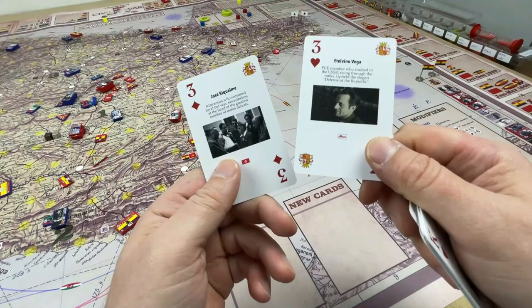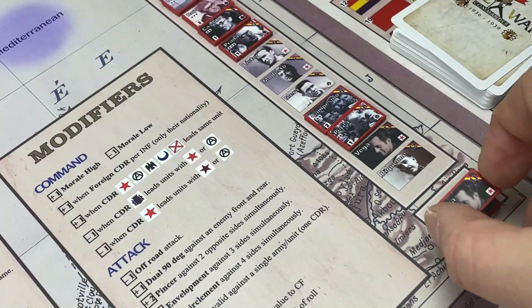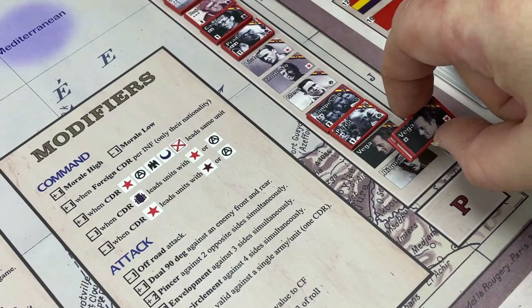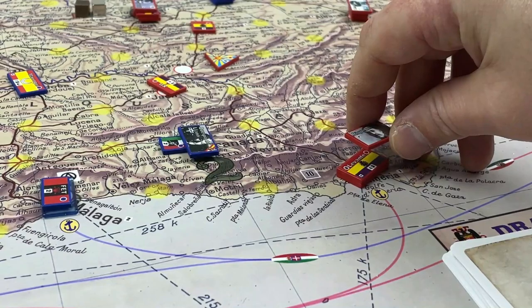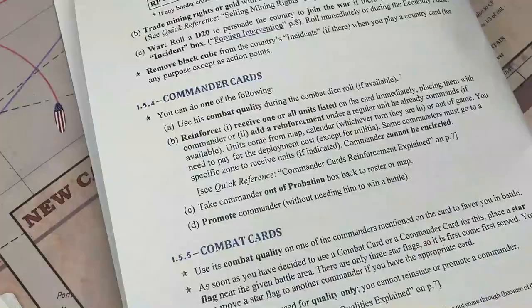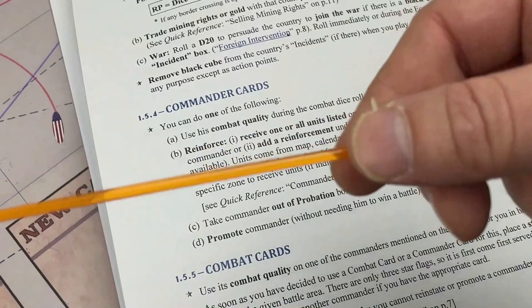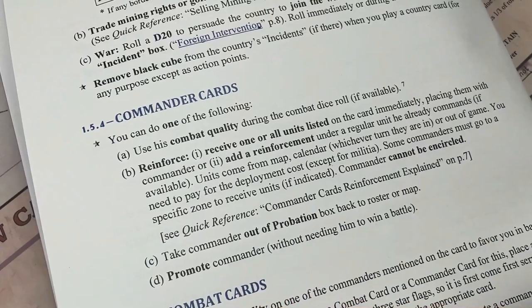If you have those commander cards — for example Rekalme and Vega — and they happen to be on probation, you play those cards. You can play one, two, or as many as you want during a round, and take them out of probation, reinstating them to the roster or putting them straight onto a command if their stars are allowed. A one-star commander can only command one-star units or up to three militia.